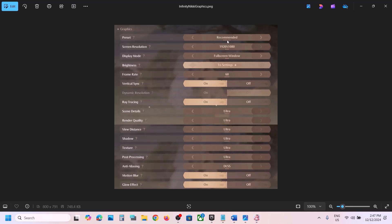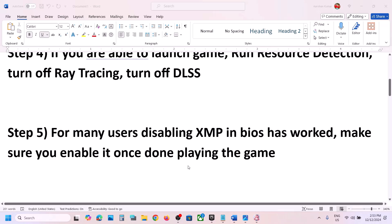If the preset is set to Ultra, lower it to High or Medium. If the resolution is set to 4K, try 1920x1080 or even lower. Turn off dynamic resolution, apply the changes, and then check performance.